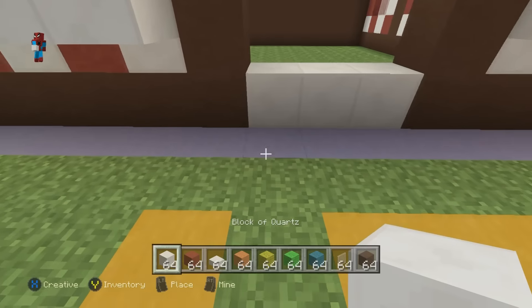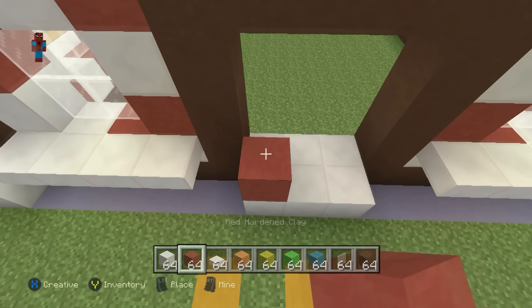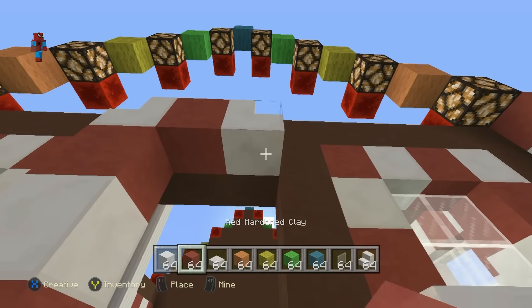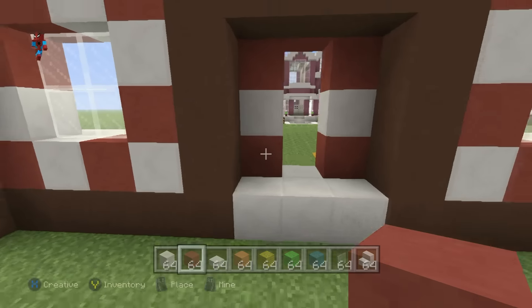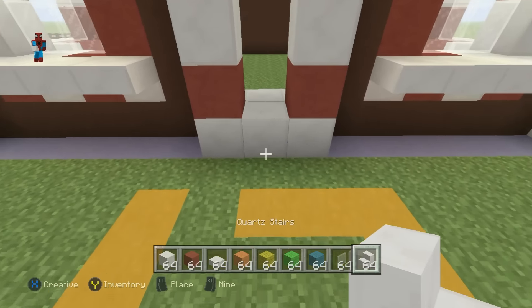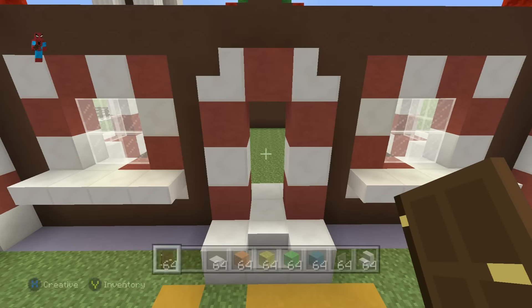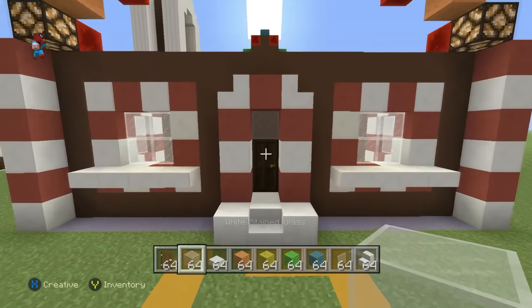Now it's time to make the entrance. I'm going to take this row of block of quartz and extend it forwards by one row. On top of this left-hand block, going to place: red hardened clay, block of quartz, red hardened clay, then quartz stairs. Then going right: red hardened clay, then quartz stairs, then going down: red hardened clay, quartz stairs, red hardened clay, connecting down. Then I'm going to extend out the middle block of the entrance and place a block of quartz either side. Place a door, and place white glass just above it — that is going to be the actual entrance.